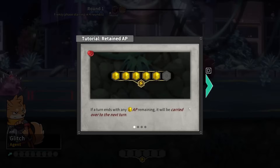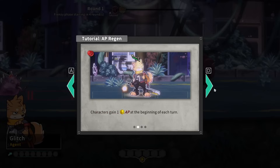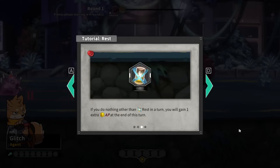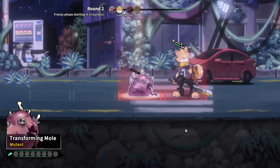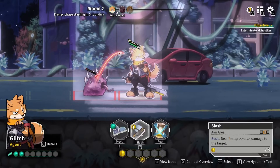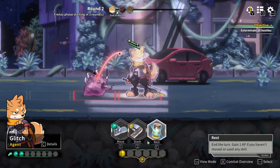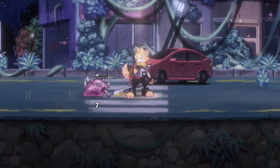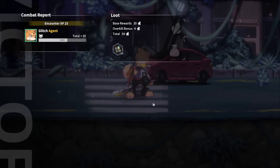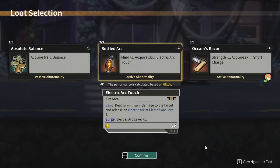If a turn ends with any AP remaining, it will be carried over to the next turn. Characters gain 1 AP at the beginning of each turn. If you do nothing other than rest in a turn, you will gain 1 extra AP at the end of that turn. Try saving up a pool of AP and pulverizing hostiles in one go. I didn't make good use of that in my prior play. Let the enemy attack us — we do have some armor. Let's just finish this combat.